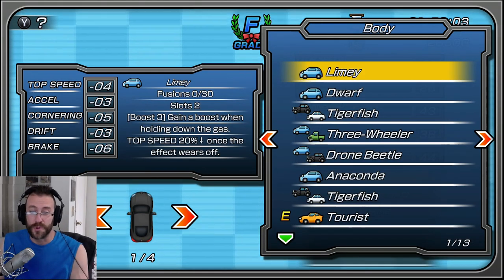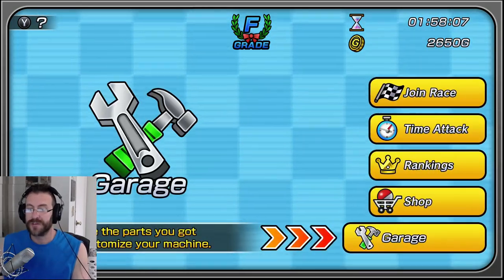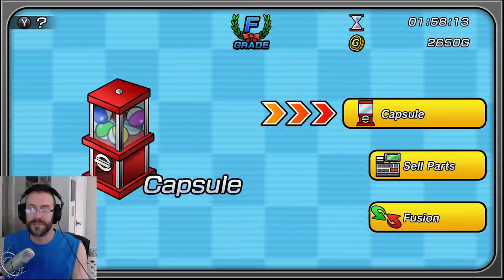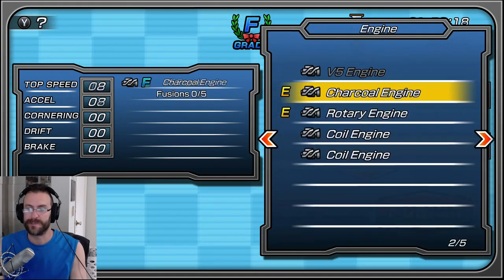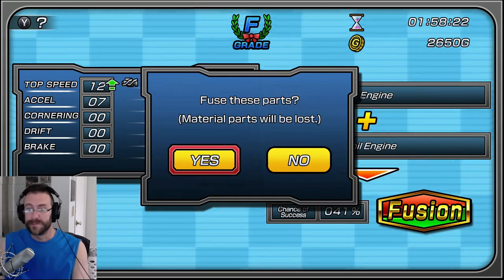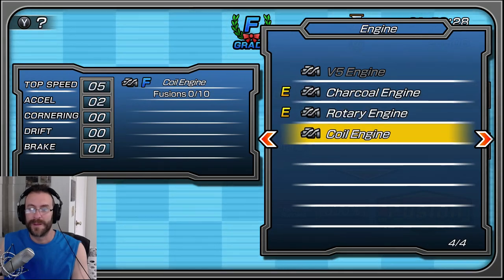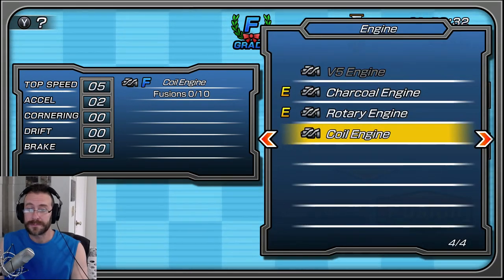Once you've configured your car — or two or three or four — you're going to race. Let's try fusion together real quick since I haven't done that yet. So let's do a V5 engine and combine it with a coil engine. Chance of success: 41%. It failed.